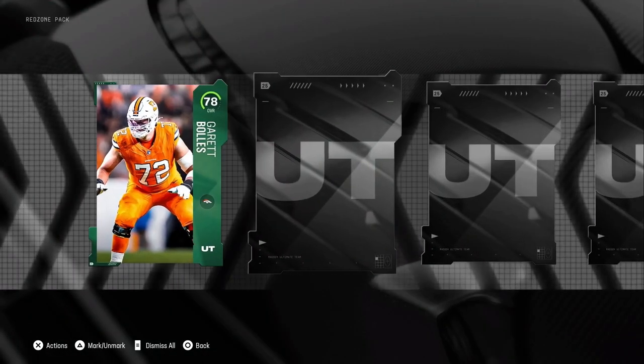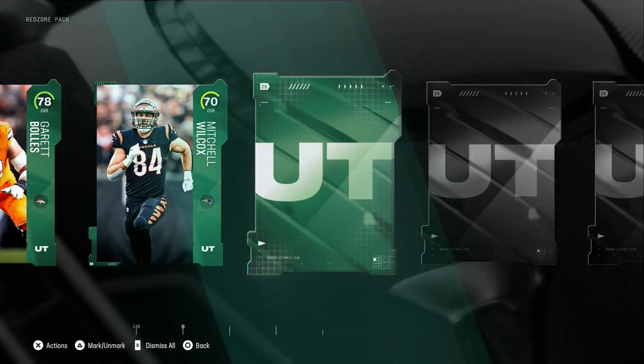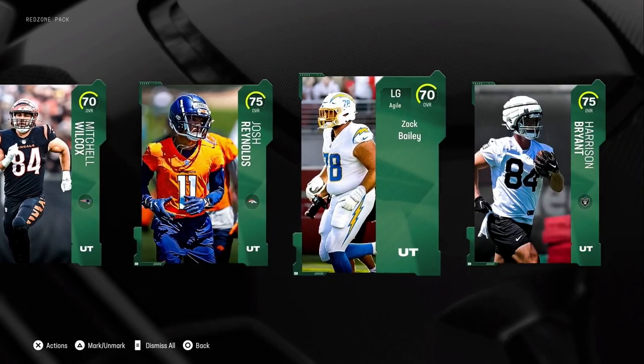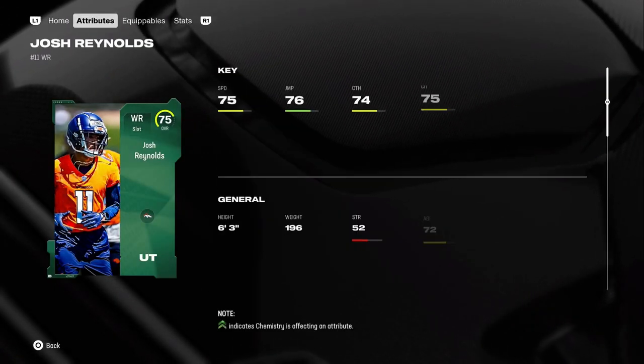We got a green, another green, another green, another green — all greens. But at least we got 78. Let's check Josh Reynolds' speed because some of these receivers are very fast, and Josh Reynolds is not one of them.